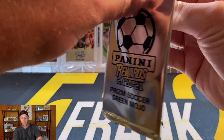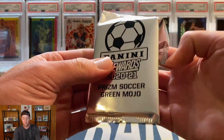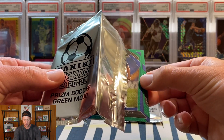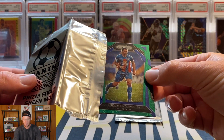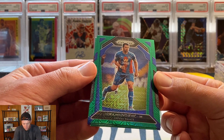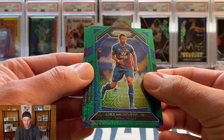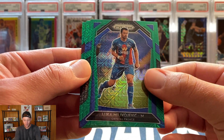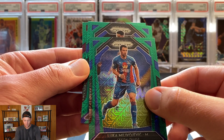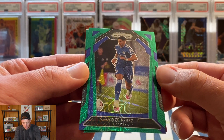I'm definitely due, so we'll see what happens. I'm going to go with the green mojo pack first — I should get three cards out of here and these are not going to be numbered. The Obsidian pack will be numbered. Wish me luck. First up we're going to have a Luka Milivojevic, and that is for Crystal Palace — not really one of the teams you want.